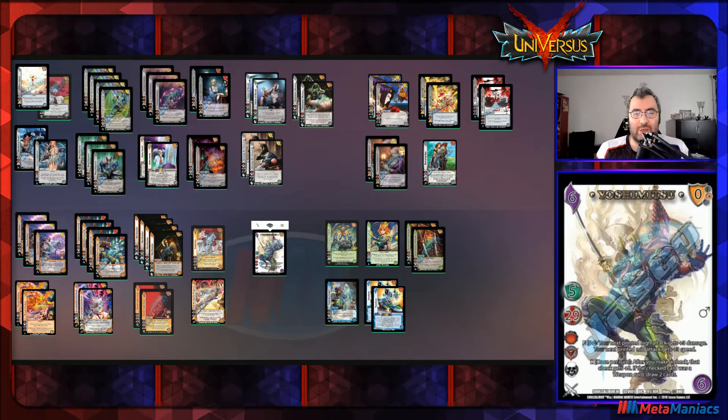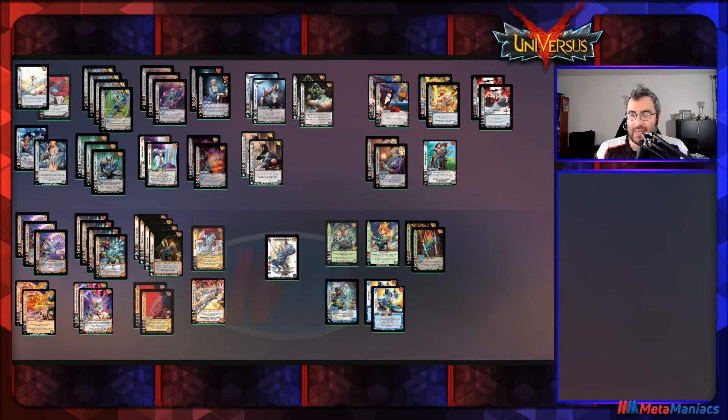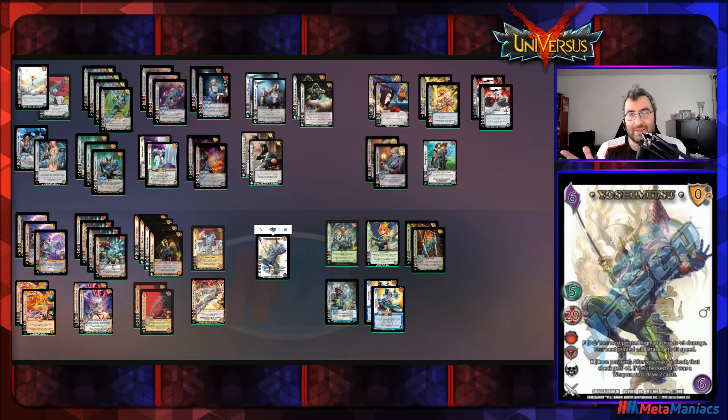We're building our deck around Yoshimitsu. He has an interesting ability — I'm not a huge fan of five-handers, and he's a five-hander with 29 starting life, which is a little low for five-handers since most have above 30. But he makes up for it with his stellar abilities. His first ability is: Enhance on a five-plus, your next printed high attack gets plus three damage and your next printed mid attack gets plus three speed.